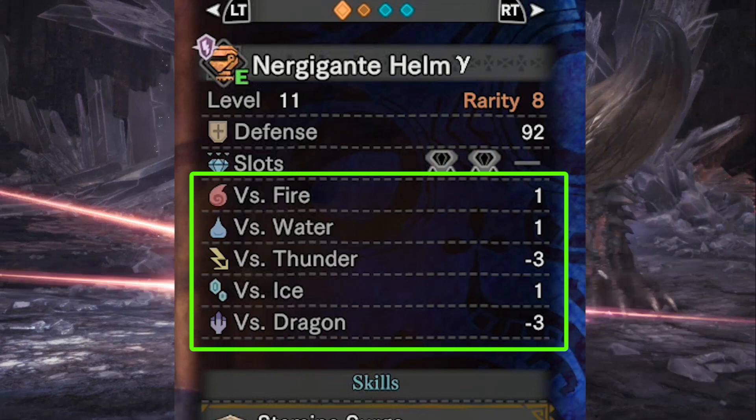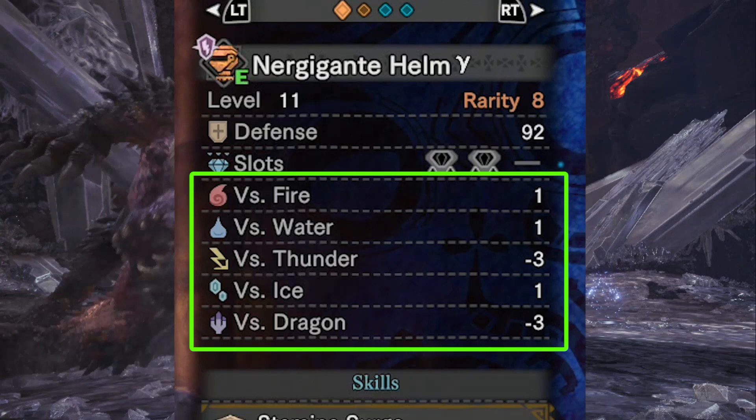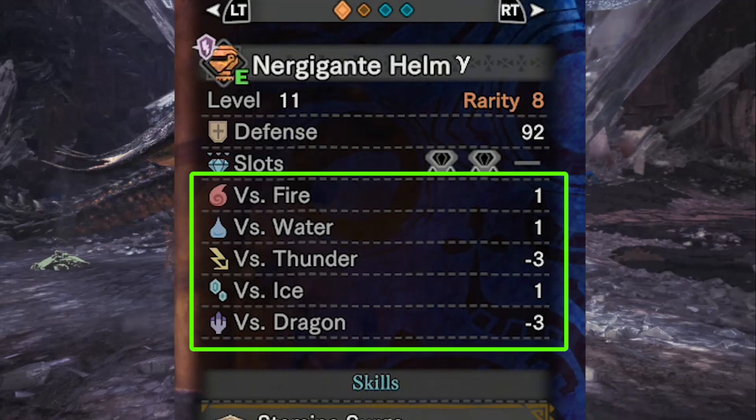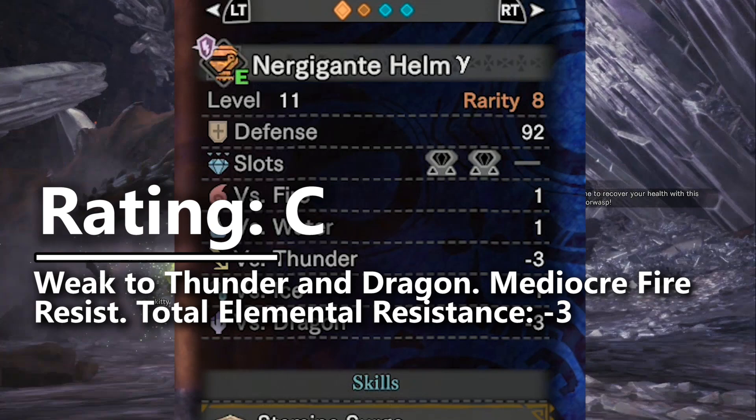The two Dragon matchups this is going to affect are Tempered Devil Joe and Arch-Tempered Zanajivo. The two Thunder matchups would be Arch-Tempered Kiran and the Behemoth and Extreme Behemoth, who likes to spam a move called Thunderbolt. The Nergigante armor set only receives a positive 1 defense against fire, which honestly isn't that good. So for the defense and elemental resistance rating, I'm placing the Nergigante armor set into C tier, since it's going to be disadvantaged against Thunder and Dragon fights, and then in firefights you're still going to have to eat for the elemental resist large buff at the canteen, and that's kind of a disadvantage as well.